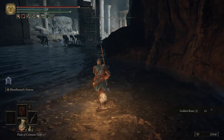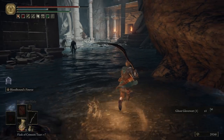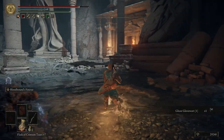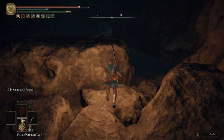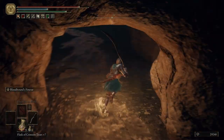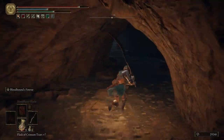Grab a Golden Rune 1. If you want, you can jump up over here, grab yourself a Ghost Glovewort. Then we could go through that doorway over there, but if you come over to the right and go up over here, we can go up an alternate area and get a few extra items, along with killing an annoying enemy.